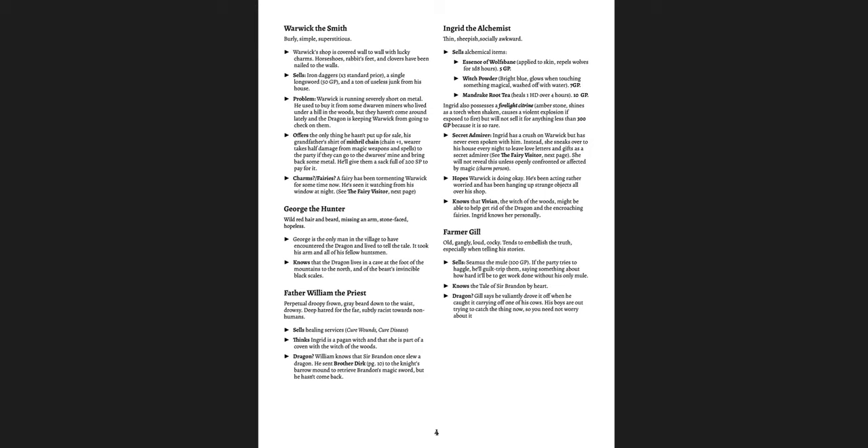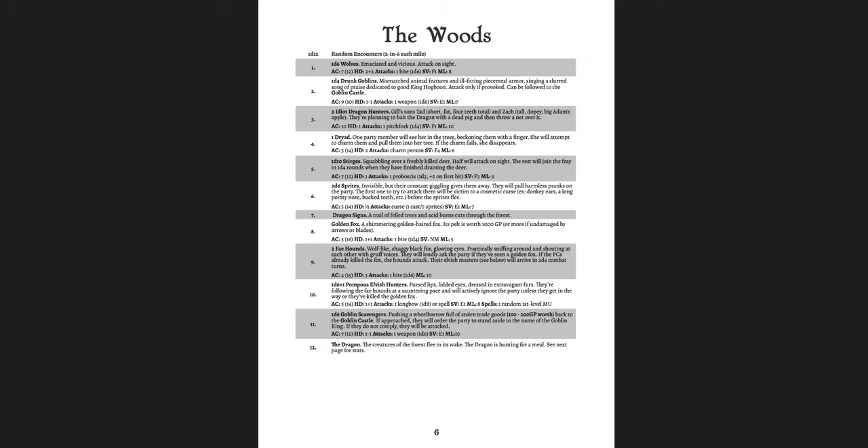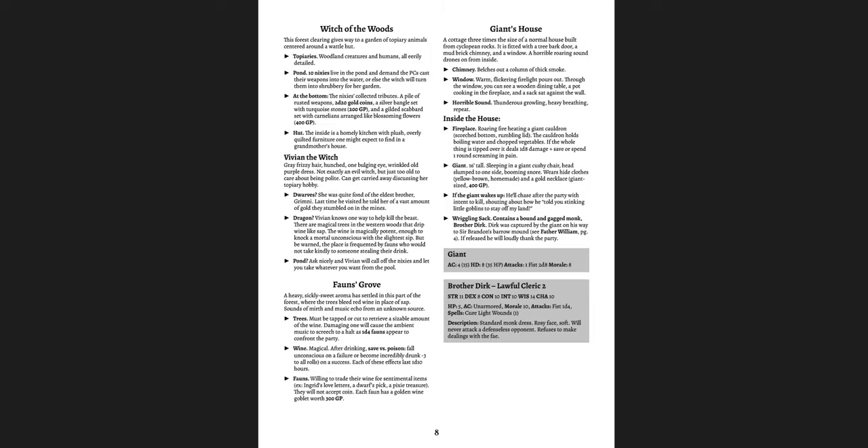Each of them has some reason to be kind of interesting — what they sell or what they do, a problem they might have, what they can offer. There are various things that make them interesting in town, and they're all very charming. There are a few quests: the Fairy Visitor, the Missing Booze. Then you get the woods itself with a D12 random encounter table. This is for BNX systems — it's an old school game. The stat blocks are very straightforward in that old school design. The sorts of encounters here include Nixie, leprechaun, fishermen, goblins — but fairytale goblins rather than D&D 5e goblins. So you definitely find this as more of a fairytale adventure, which is why you can plunder it for a Dolmenwood game.